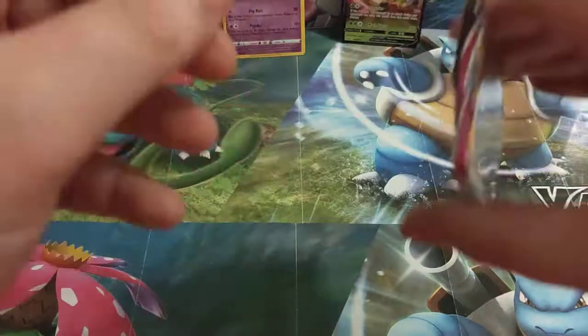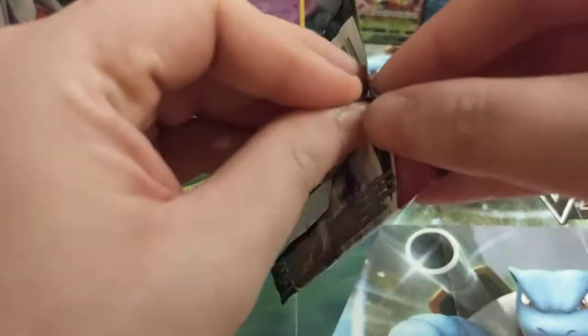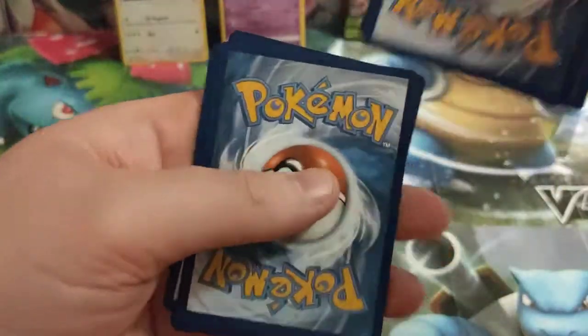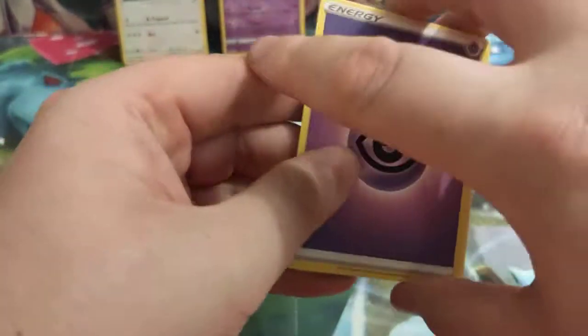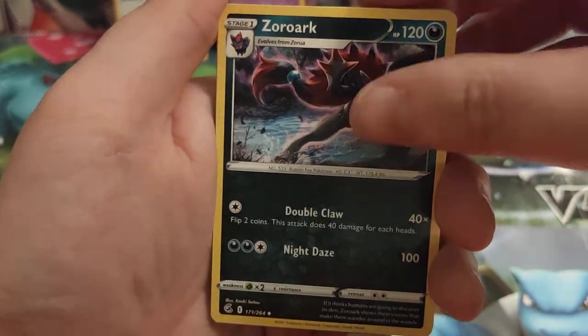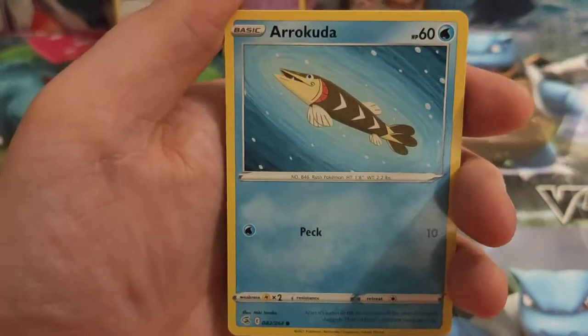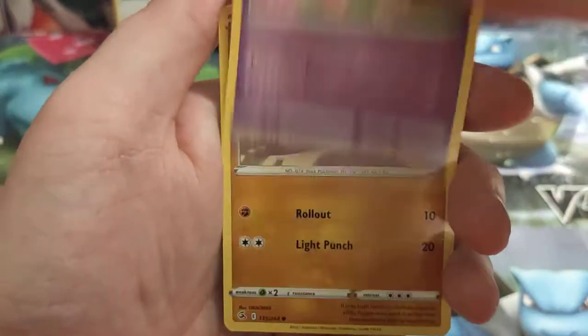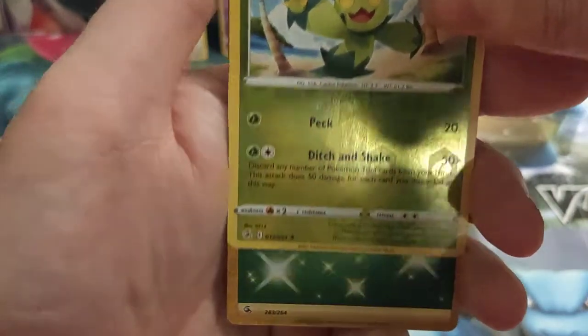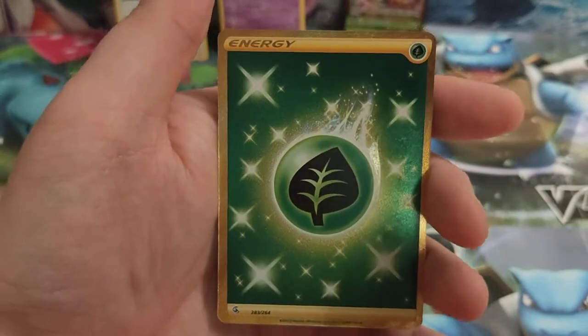So then we've got the last pack here. Will it be a V or even a Full Art card in this one? We had one in the last three-pack — will we get one in this three-pack as well? And guys, don't forget, if you have enjoyed watching this video, please do give it a like and subscribe to the channel — it really helps us out. Psychic Energy, Copper Jar, Zoroark, Simipour, Barraskewda, Snubbull, Geodude, Sizzlipede, Clefki, Maractus as our reverse, and it is a Gold Grass Energy!